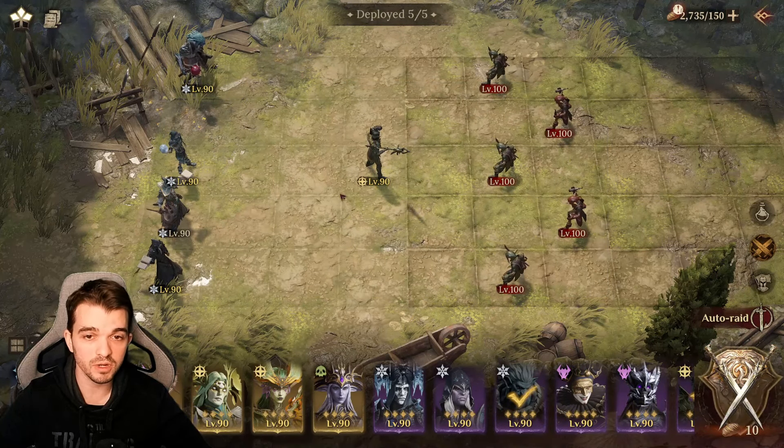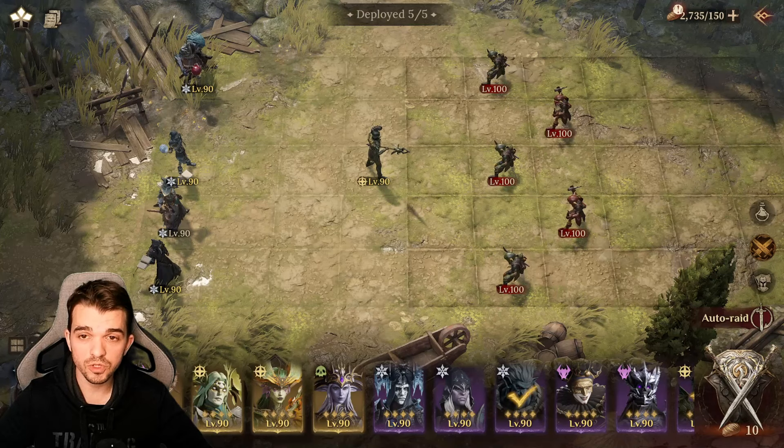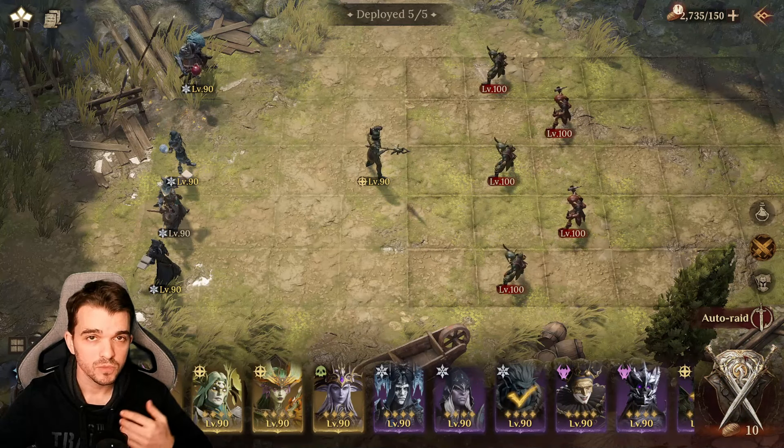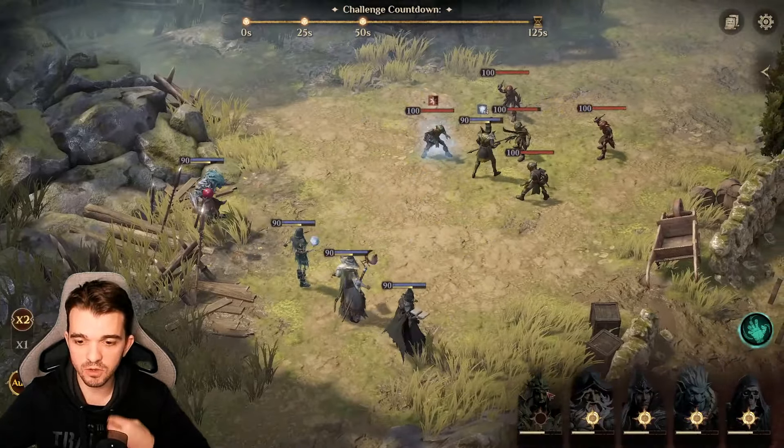Basically these two heroes are the ones that are going to carry and make things faster. You can use this team to farm stage 5 — it will be really quick. If you want to do stage 4 it's great as well, because even at level 80-something they're still good since the enemies on stage 5 are level 100. I'll show you guys auto mode, but you can do this on manual and it'll be even better — I'll show the timing I did on manual since it's faster.